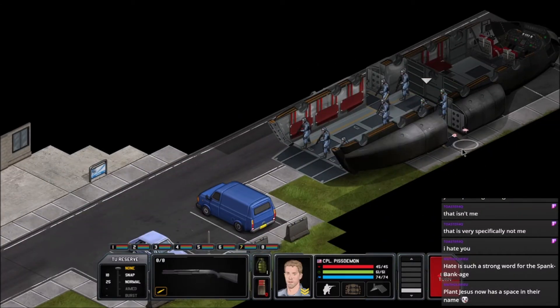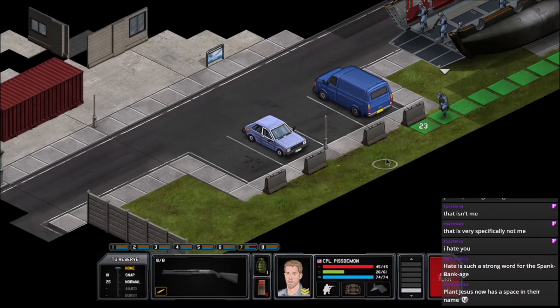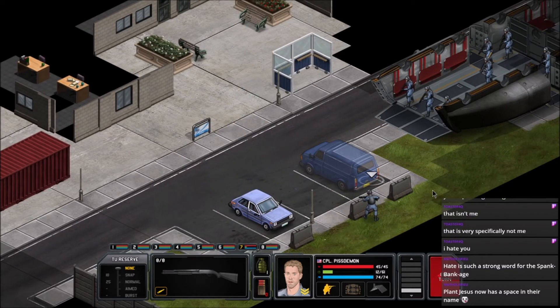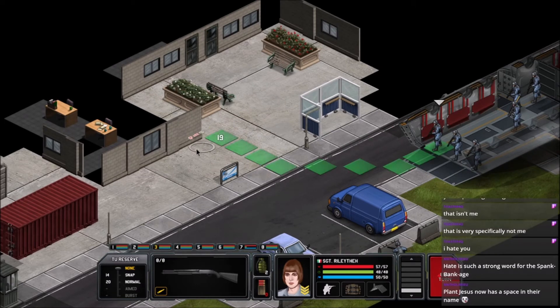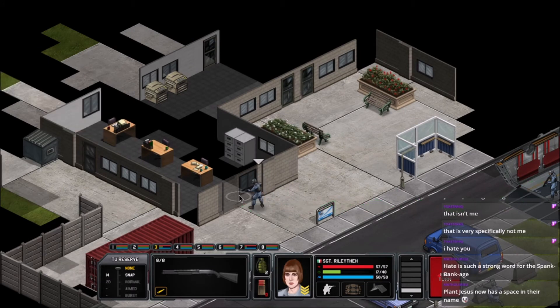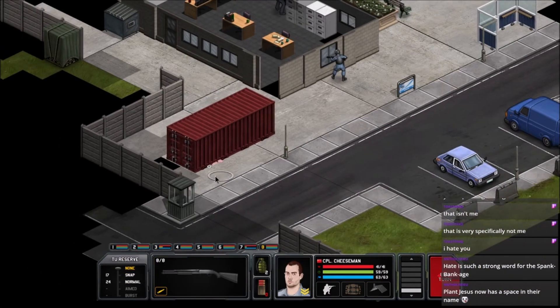Piss Demon running down this way — easy peasy. Just hide back there. Everyone's gotta feel so much safer just loaded up in gear now. Riley — just take a peek in that window. Hold a snapshot in case anything runs by. We'll get Cheese Man way over here somewhere.